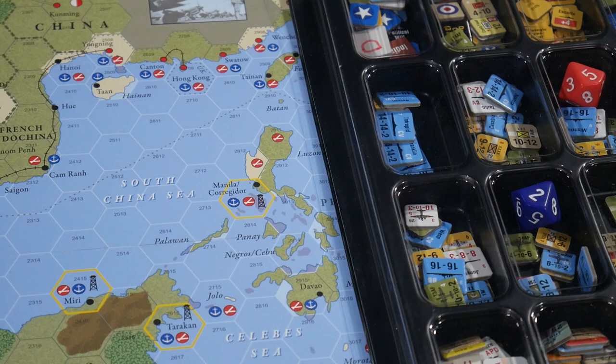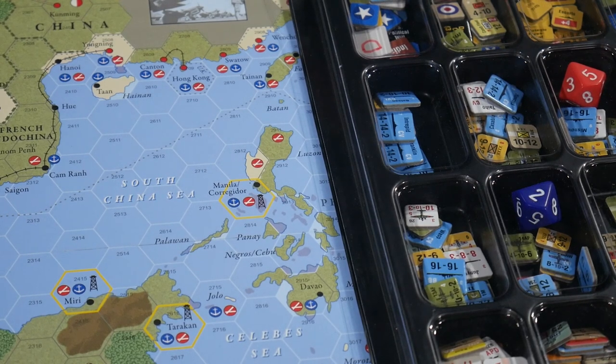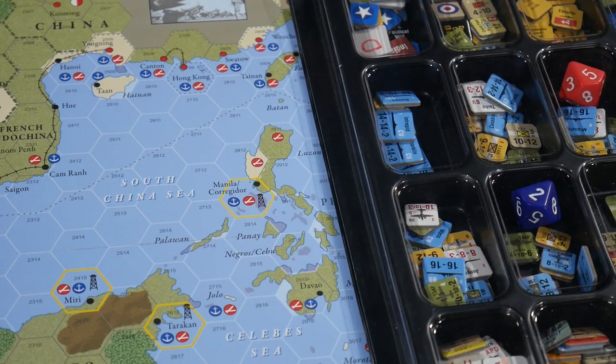Welcome to episode 2 of Wargame Basic Training for Empire of the Sun. If you're new here, go watch episode 1 where we go through the anatomy of a card. Today we're going to talk about the anatomy of a counter — mostly combat units and HQs — but we'll also go through some tips and tricks before we get to that.